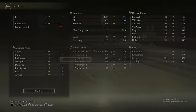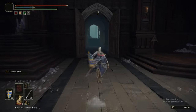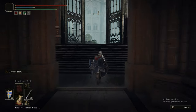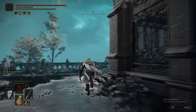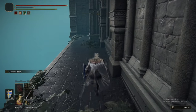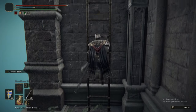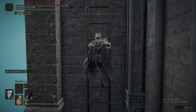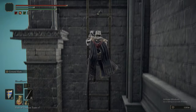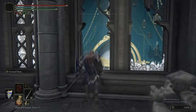Leveling our Vigor up to 35 and then heading along the beaten path. We're still basically on a straight line. This is the bit where it does open up a little now. This is maybe close to the midpoint of the area. You're very close to the final boss of the area, it's just there's a lot to do before we go fight.